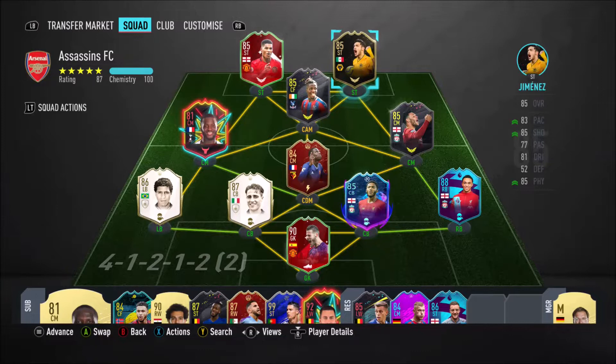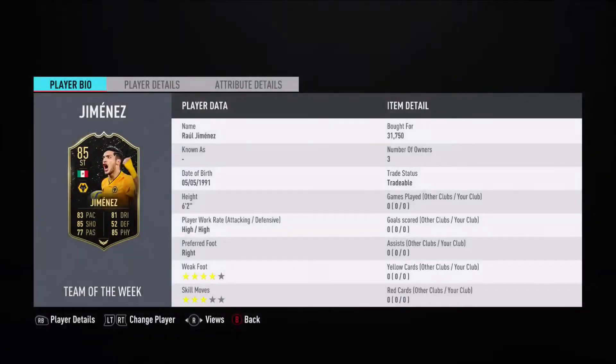Hey, what's up guys, it's your lad DJ Wacken and I'm back with another FIFA 20 player review. Yesterday a brand new Team of the Week just came out, and for the second inform version I had to go ahead and fetch this fella Raul Jimenez, 85 rated, only cost me 32k.